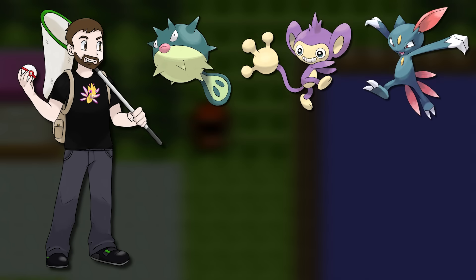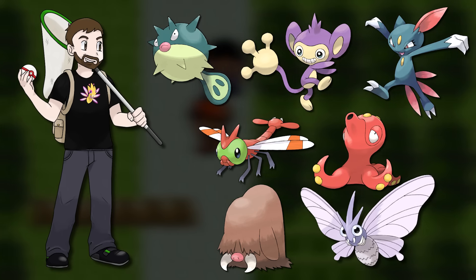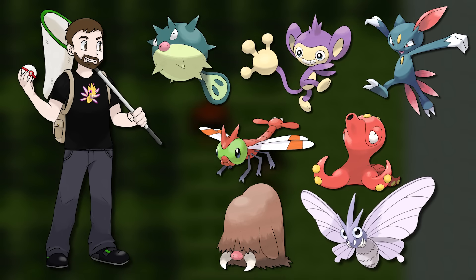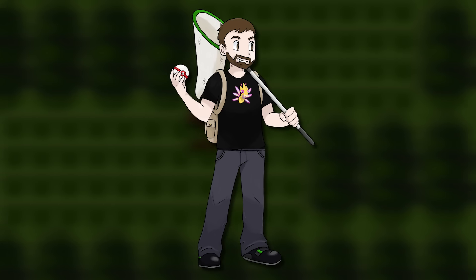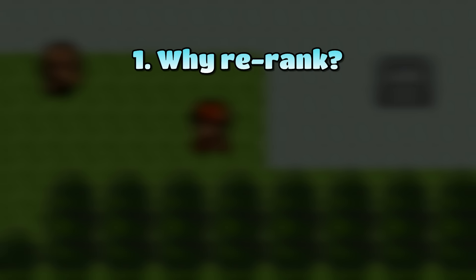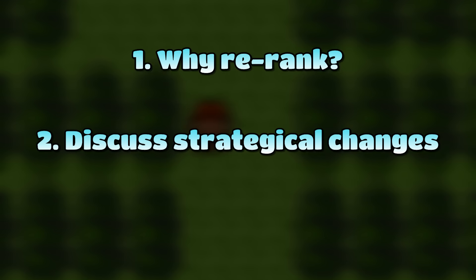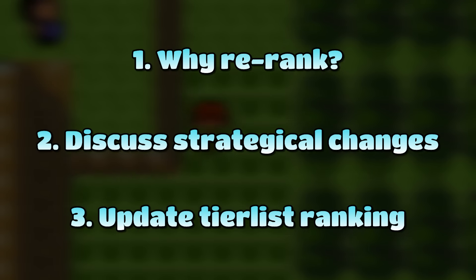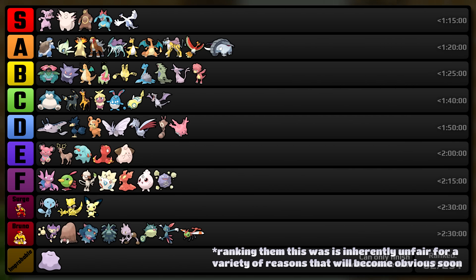In this video, all of the playthroughs that I will be showing are the most recent attempt that I have done with that Pokemon — assuming that the most recent attempt was the best result I've achieved, and for all of the Pokemon included in this video, that is the case. I'm going to describe the structure of this video because it's going to be a little bit different than my regular format. I'll first talk about why the Pokemon needed to be re-ranked, then discuss the major strategical changes I made, and finally talk about its ranking and where it's now placed in the tier list. For reference, this is the tier list with the Pokemon ranked as they were before these runs, so now let's talk about Qwilfish.